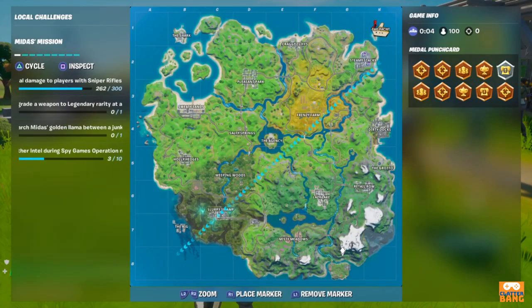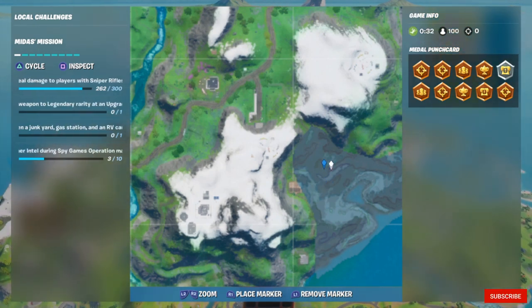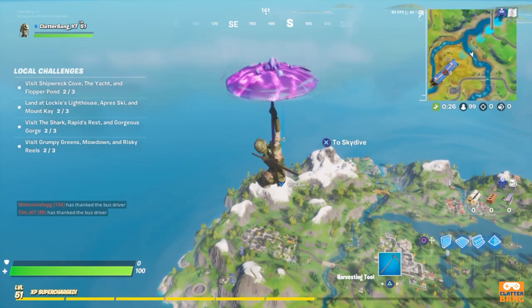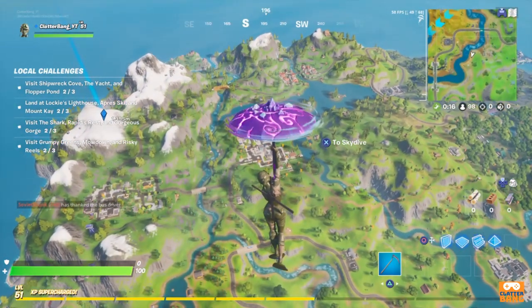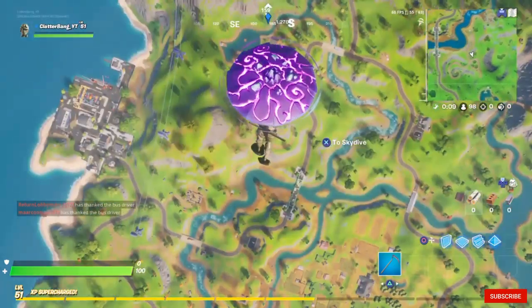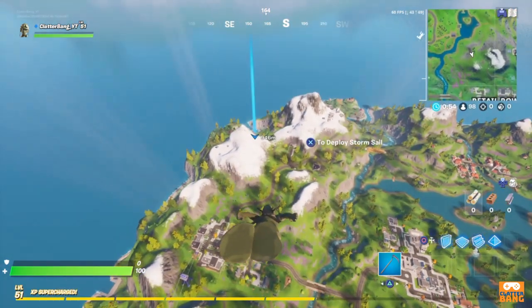Alright, Shipwreck Cove here. I'm gliding in high today so you guys can see what it's all about. There's Lazy Lake, there's Retail Row, there's the Grotto, there's Dirty Docks, and we're heading south-southeast. I'm just going through the two little mountains — you don't have to go that way, but that's what I'm doing.